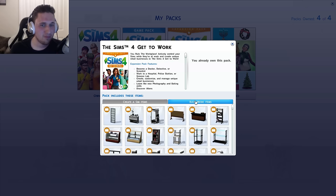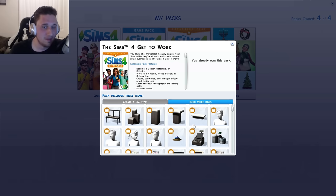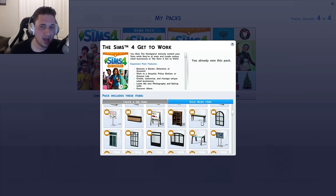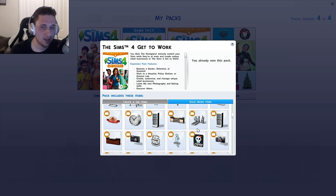Now let's look over the build mode stuff. They've added a ton of build mode stuff — a lot of shelving units to hold stuff for the businesses, mannequins for adult male, teenage male, and child. Some more cashier or cash register options — from the rich cash registers to the poor crappy ones. A lot of signage, some new windows, and this looks like the doctor's machine to measure your heart rate, like a treadmill.